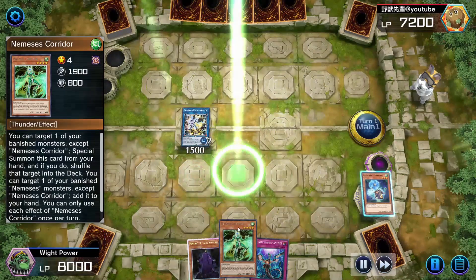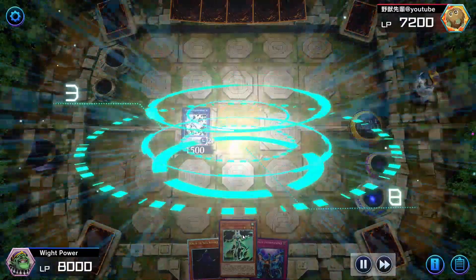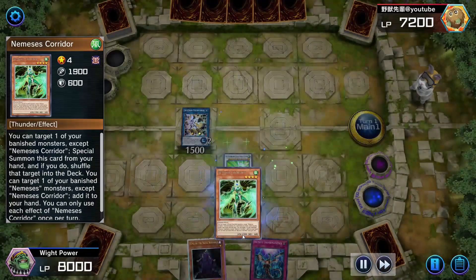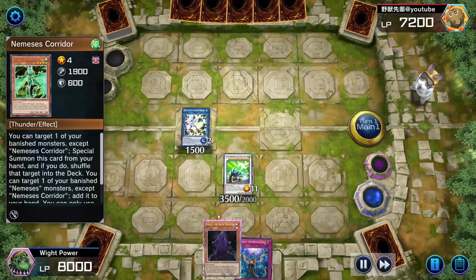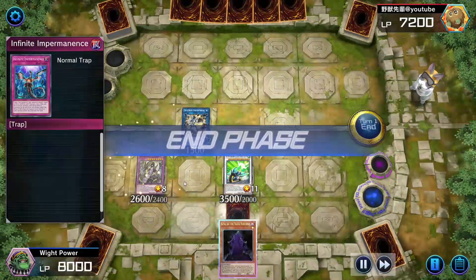Here's Corridor — it's such a good card for this deck, for any Skull Servant deck really. Just play two copies of it. Colossus is just a bad boy card — there's a reason he's banned in the TCG.